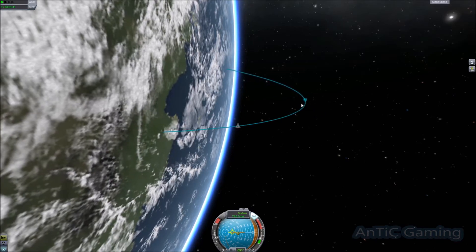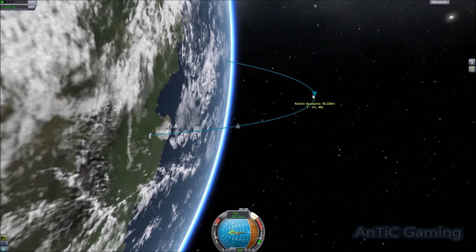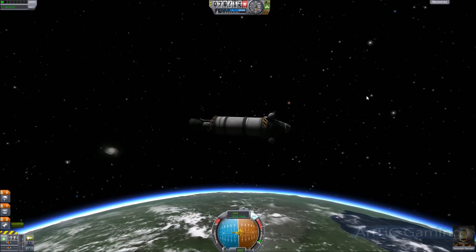I would usually recommend trying to get an orbit anywhere between 80,000 to 120,000 meters. It's getting a little bit close and doesn't allow much room for air at all. But for what we're doing right now, it's working just fine.